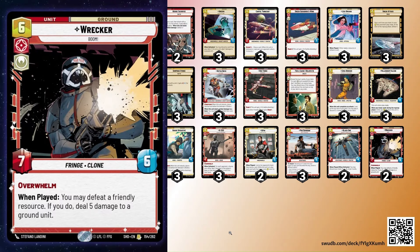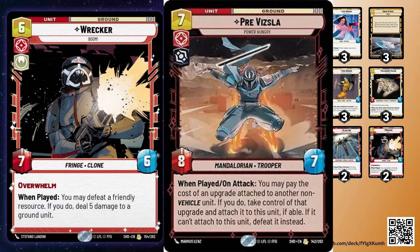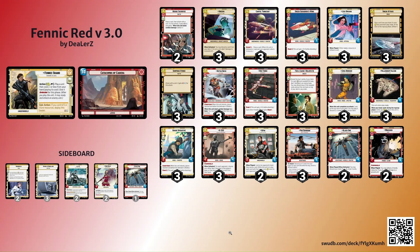Wrecker — the name says it all. It just wrecks the board. With Overwhelm, it's a 7/6 that trades favorably with things like Darth Maul, Vader, and the new Kylo Ren at 6/7. It's probably going to be a third copy in the sideboard. Right now it's two, but if I were to add that third copy, I might take out maybe a Bamboozle, since we already have ways to deal with upgrades through Ketsu Onyo.